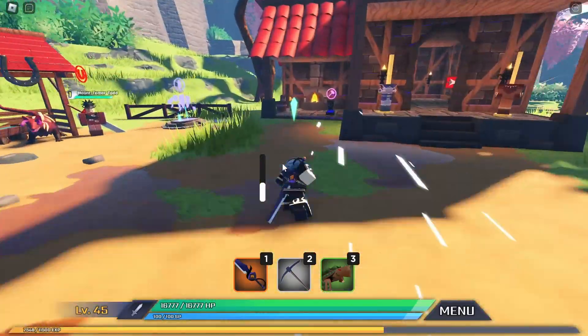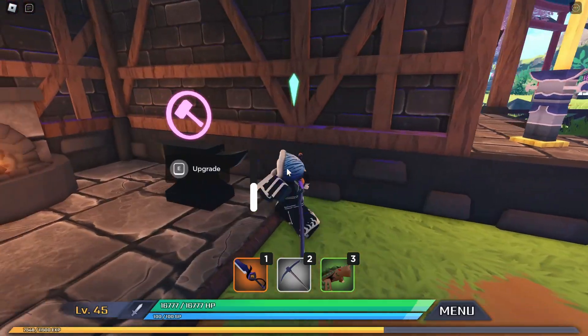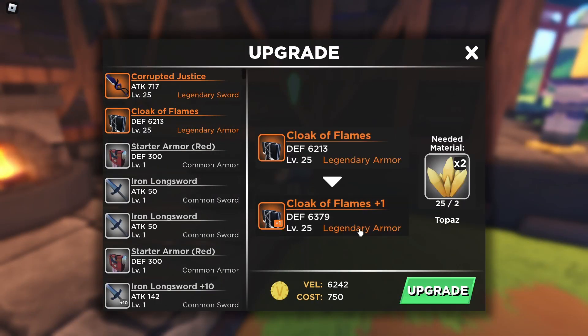Let's go to the anvil and look at the upgrades. To upgrade your Cloak of Flames once, you'll need two topaz and 750 val, which is the in-game currency. To max the Cloak of Flames all the way to level 10, you will need 65 topaz and 7500 val.